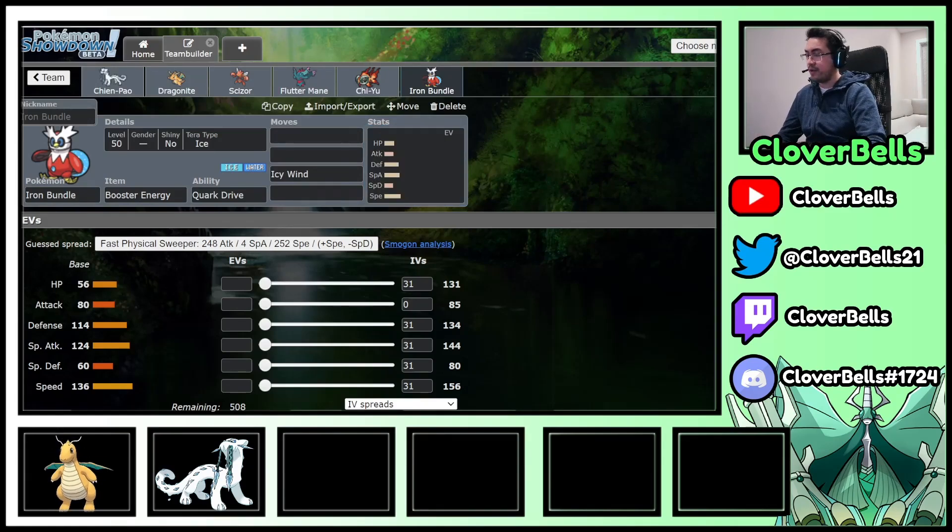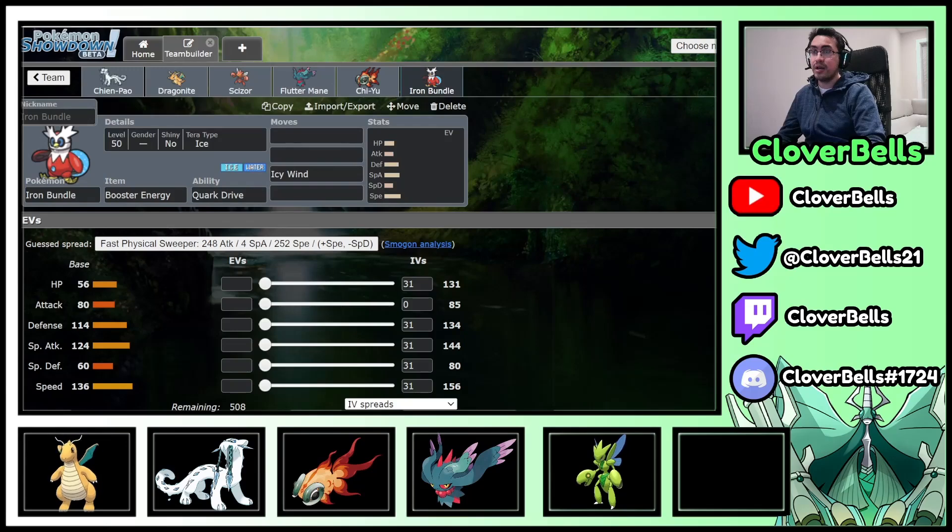We've got the best of both VGC cores on this team potentially. Let's go ahead and round out the team in terms of movesets, items, and EVs, and then we'll show a couple of test games on the ladder. Dragonite and Chien-Pao at the bottom, then Scizor, the Chi-Yu and Fluttermane combo, and finally Iron Bundle to round it out.